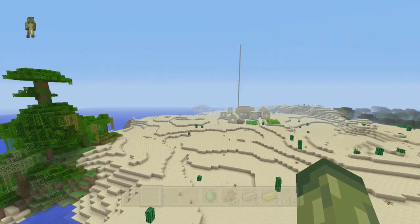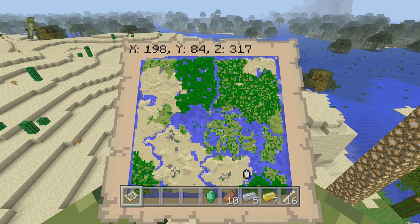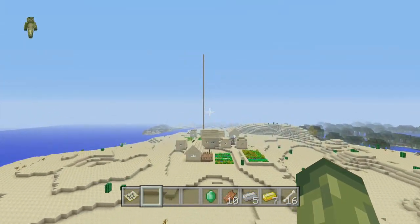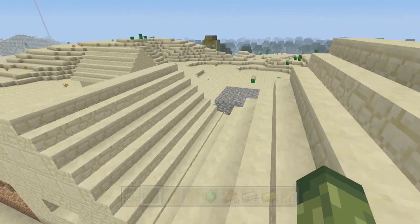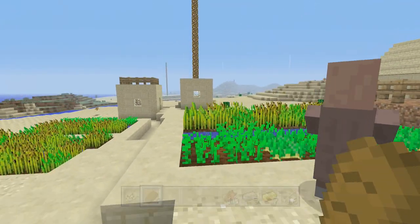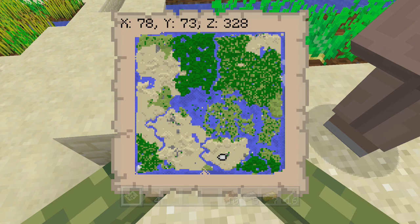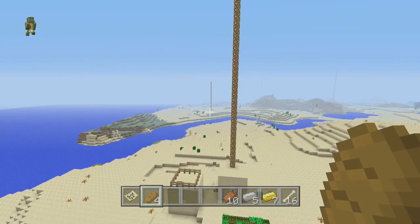Not far from spawn we have the first village. The coordinates are X78 Y73 Z328. This village doesn't have a blacksmith, but you can trade with the villagers. There are lots of carrots, potatoes, and wheat here. The village is right next to the first temple — around about 50 to 100 blocks away.